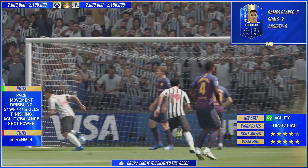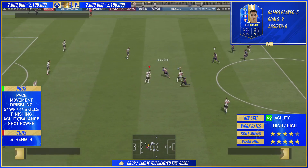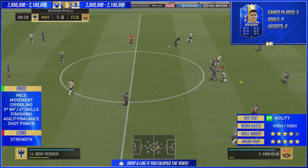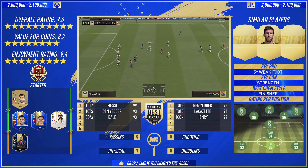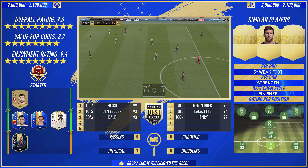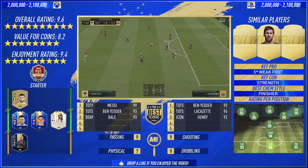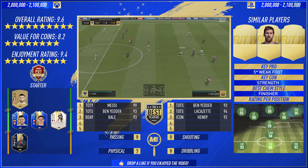This card is bloody brilliant — a sensational card. He's only let down by his lack of height and by his strength, and that's about it, because the rest of his stats speak for themselves. In terms of the overall rating for Wissam Ben Yedder, he's going to get a 9.6 — outstanding rating for an outstanding card. I didn't expect him to be this good when I bought him for 2.1 million. His price is a little too expensive right now, so I've given him a value for coins of 8.2. I reckon he's worth more around the 1.5 million mark where his price range was originally set.